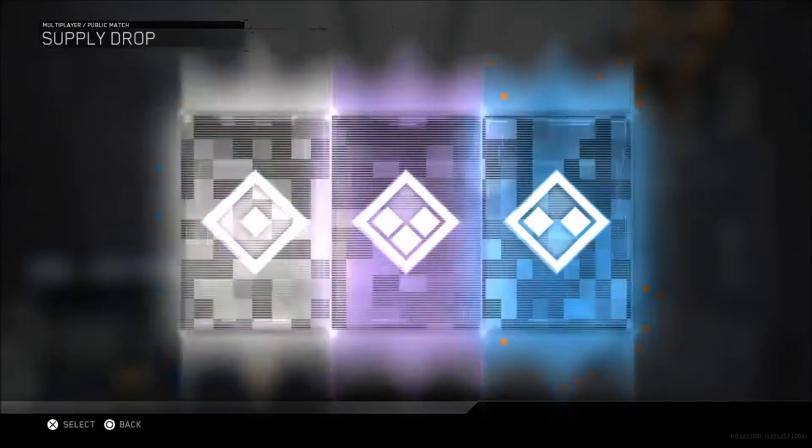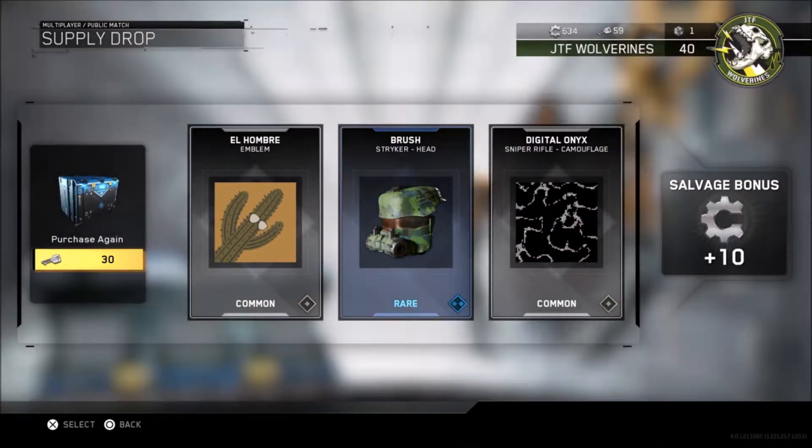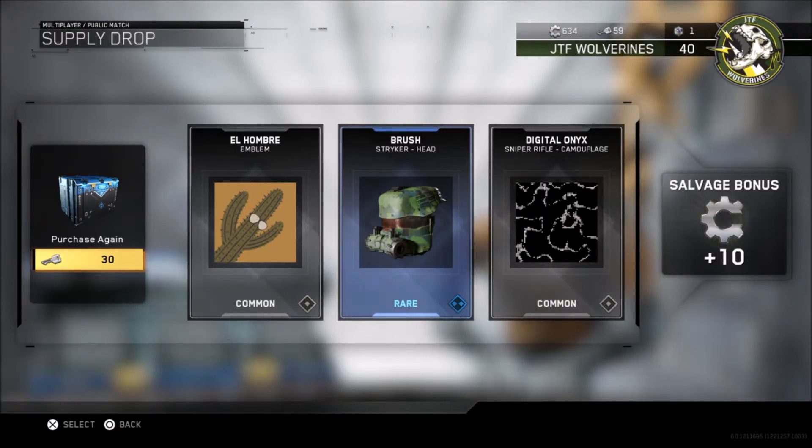Fifth supply drop, I think. That's an El Hombre — that's a cool looking thing. Striker — don't use that. Sniper — don't use that.